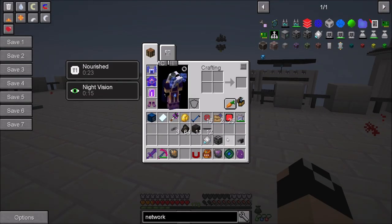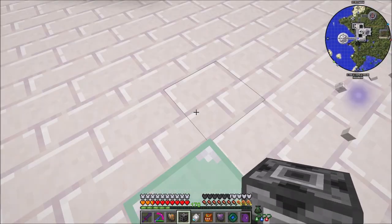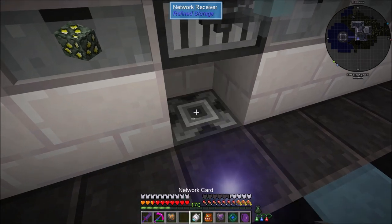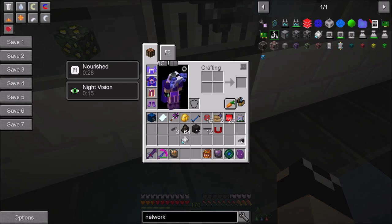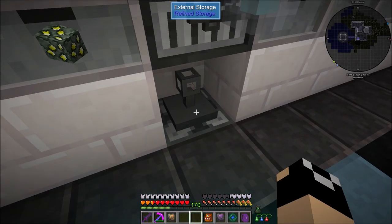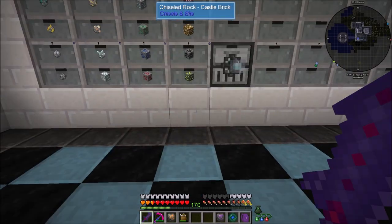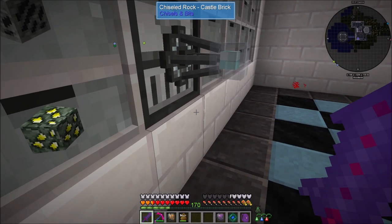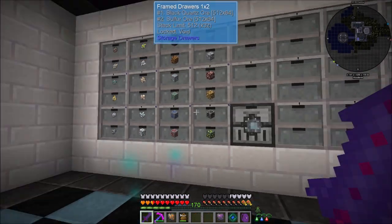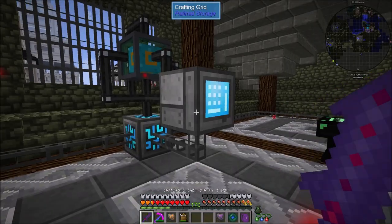I can also do another external storage. I need to synchronize this real quick - let's grab another external storage, another network transmitter and receiver, and another network card. We'll set up another transmitter here, then pop over and plug into the ores so I can watch the ores from the network. We'll put the receiver setting right there, shift right click it, then set up the external storage. I went ahead and did a little cover over it with Chisels and Bits so it's hidden away.